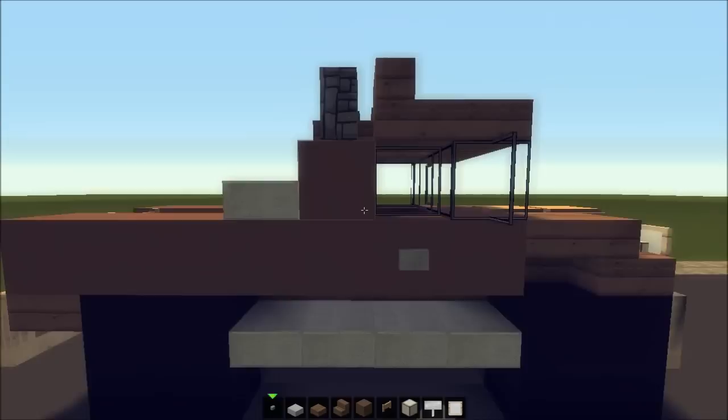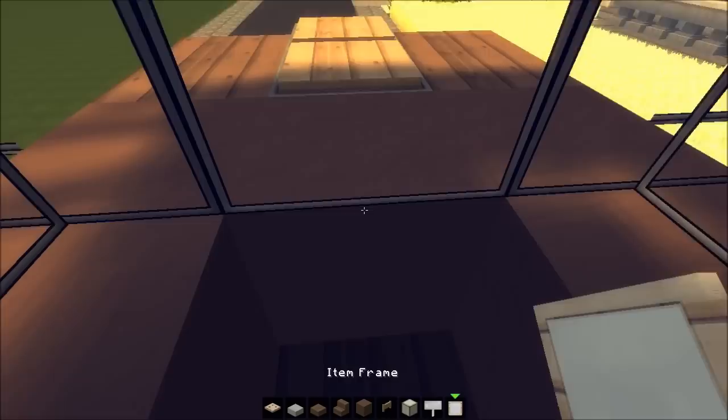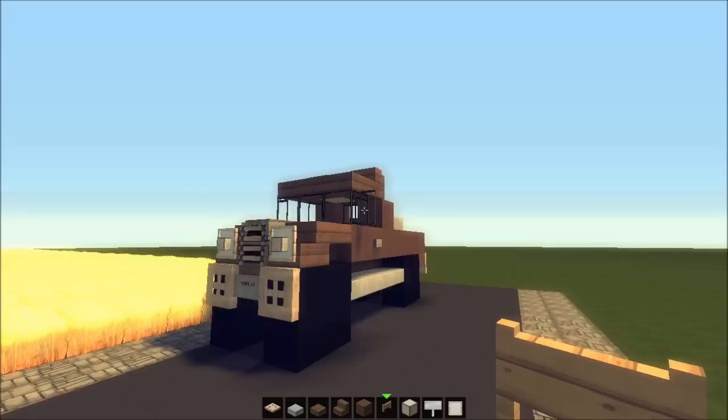We could place a trapdoor here — now you've got a little sunroof which you can actually jump into the car through. And maybe a fence gate here as our steering wheel — so you can actually enter the car, derpy as it may seem. Let me see if there's anything more we can add.